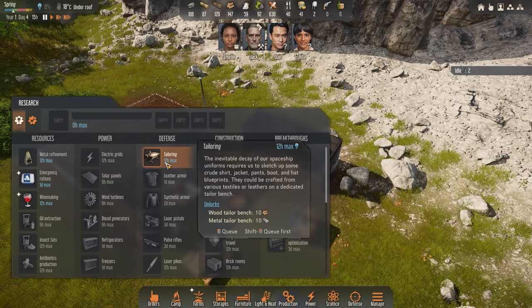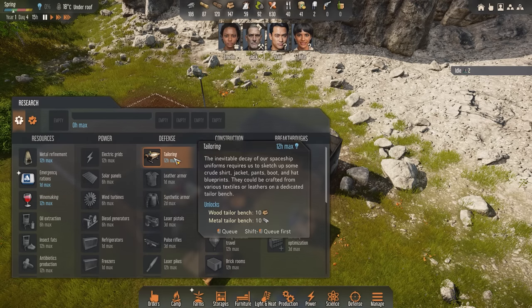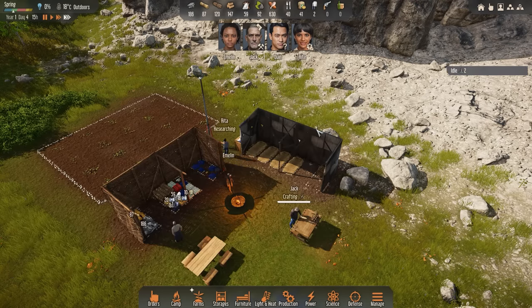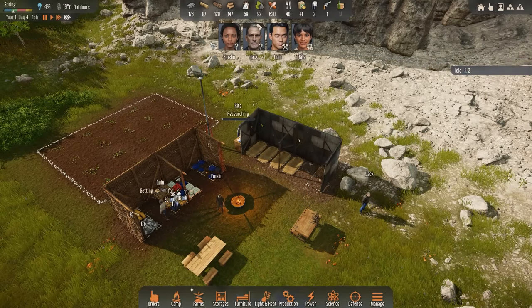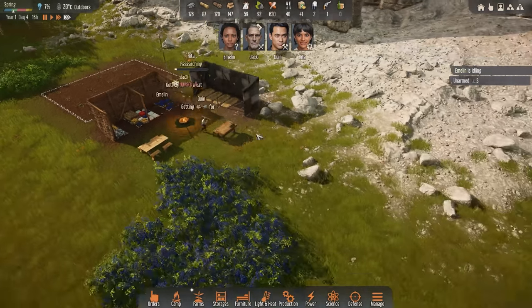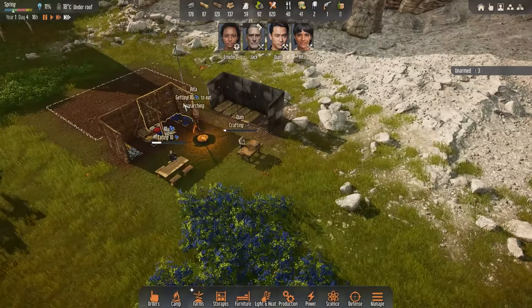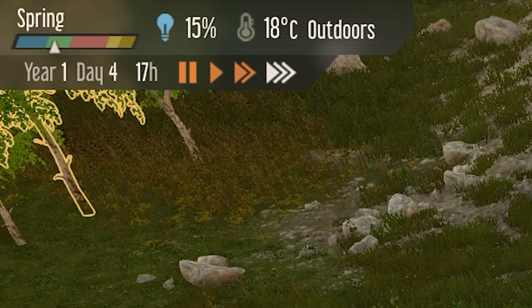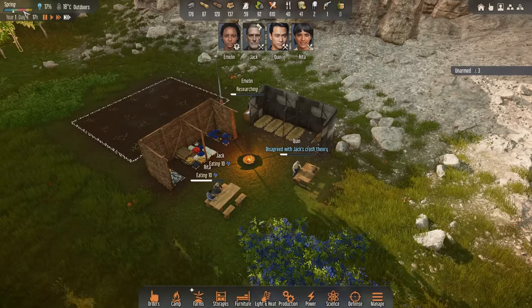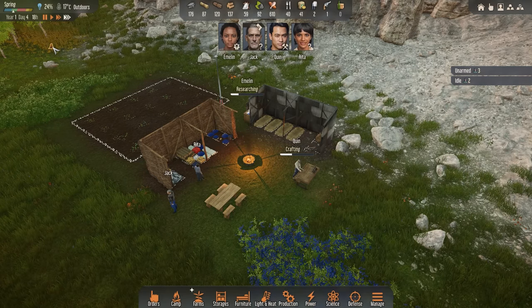Back under research, I'm gonna go ahead and learn about tailoring, because I feel like getting some additional clothing could be helpful for us. Some people are getting a little bit cold at night, and having some jackets or hats would make some sense. There is a season mechanic in the game. If you look at the very top left, you can see we are right now in the spring season, heading towards summer. Then there's gonna be autumn and winter. If you started in the desert, you'd have basically just the wet season and the dry season.